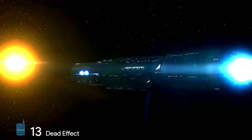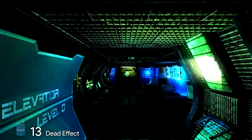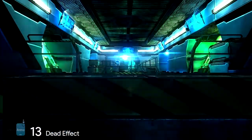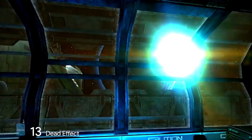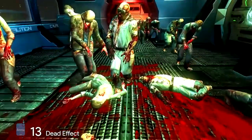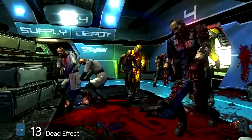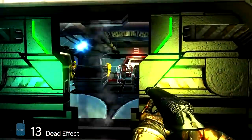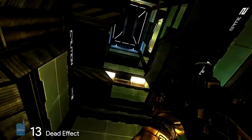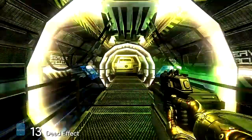Number 13: Dead Effect. Deep in space, you're on board a spaceship flying far away from its homeland. It's been 178 days of hibernation and the day is Wednesday, September 7th, 2045. Something happened on this day as the hibernation pods are empty way before the supposed time. Your hero is an elite member of special unit 13 and goes on a fight for his life in a sci-fi first-person shooter that will send chills down your spine.